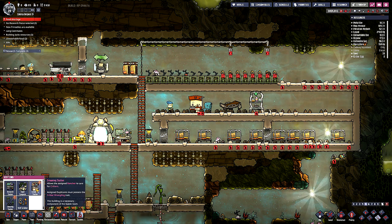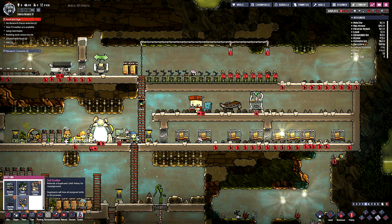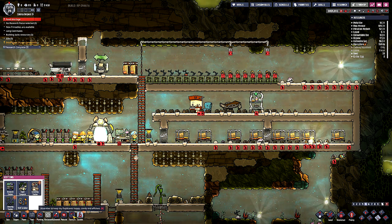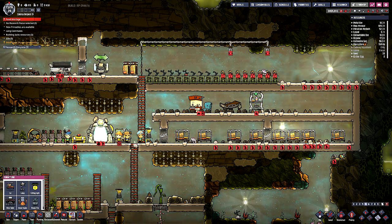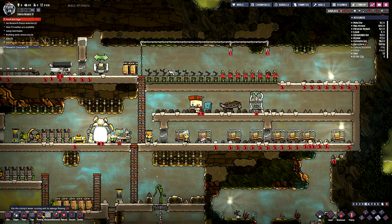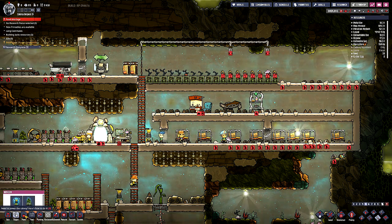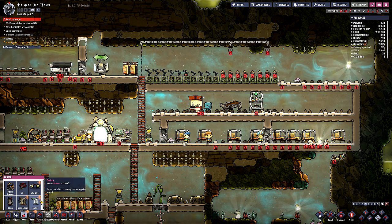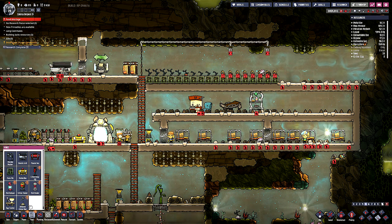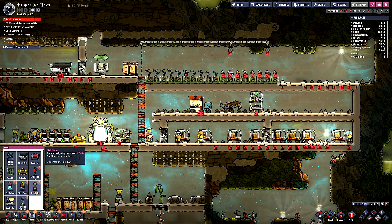There's a grooming station - allows the assigned rancher to care for critters. Skill scrubber, shearing station. Well, I don't have any Dreckos. I thought I saw something that had something for a cage, or something to capture, but I may not have that stuff yet. Critter bait, an egg cracker, fish release, critter feed.